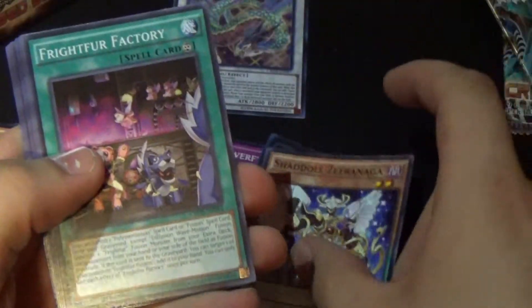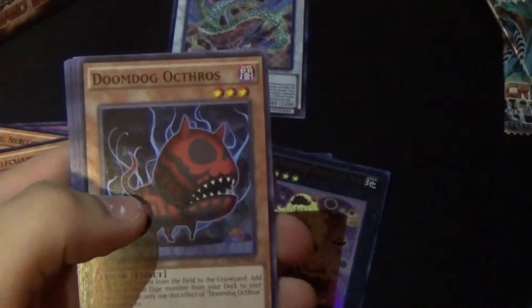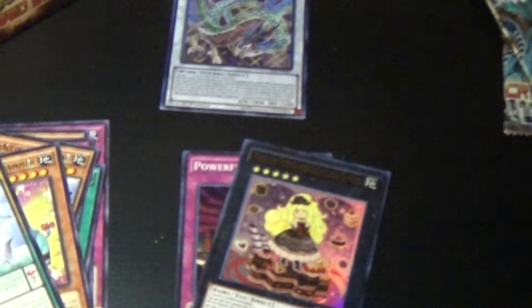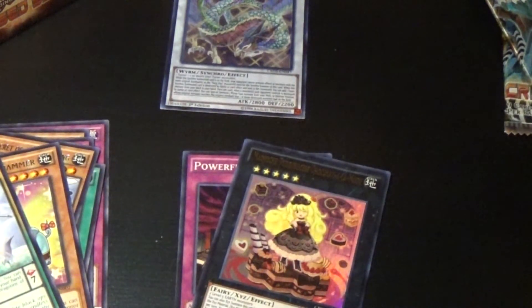Next pack: Zephyra Naga, Pray for Recovery, Performer Pal Spring Goose, Doom Dog, Sea Dragoons of Draconia, Doom Rising, Fiend Griefing, UA Penalty Box, and Raid Raptor Sharp Lanius. Pretty cool stuff.